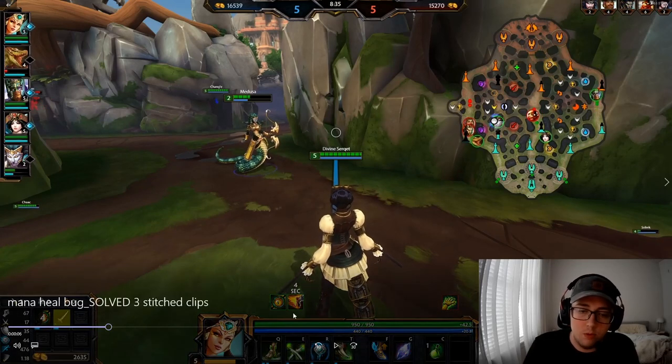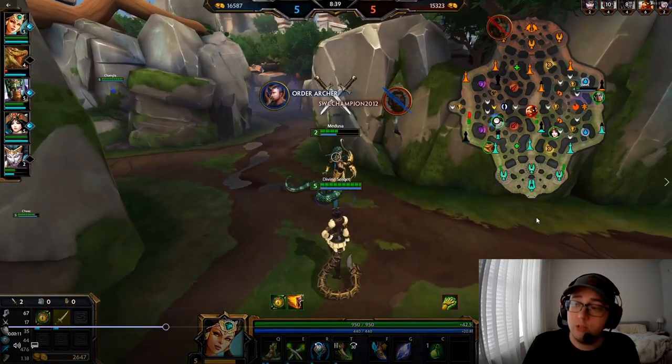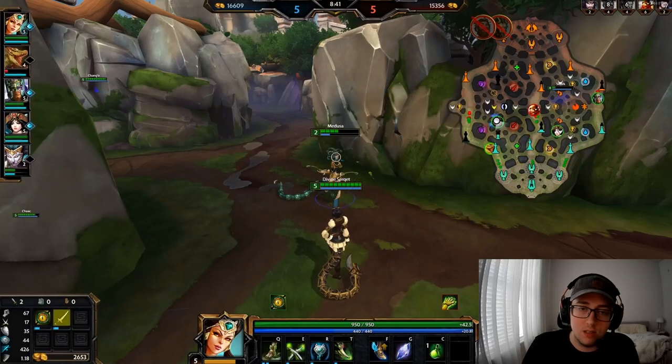You also get a movement speed buff, which you can see at the bottom center of your screen, which is from the chalices. That's what's supposed to happen — you get a single instance of each.